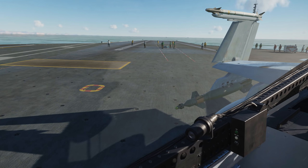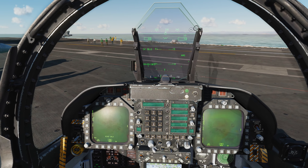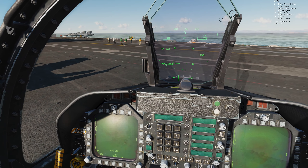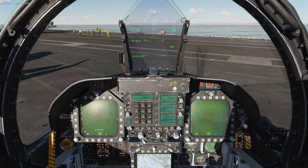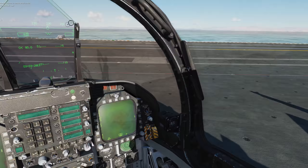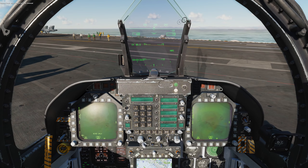We're going to go ahead and do a launch and then try to do a case one recovery. Let me get my ground crew to remove the wheel chocks. Chief, remove the wheel chocks. Copy. Alright, here we go — chocks are now removed.